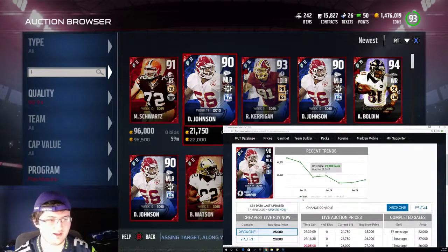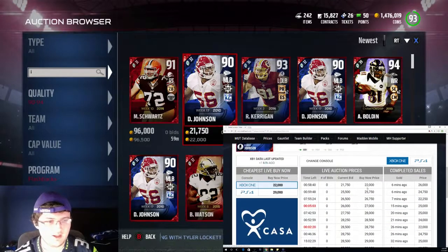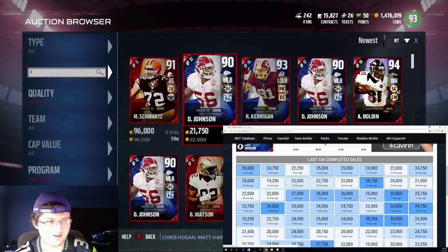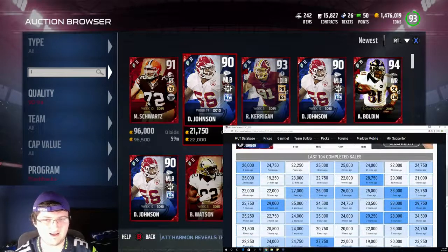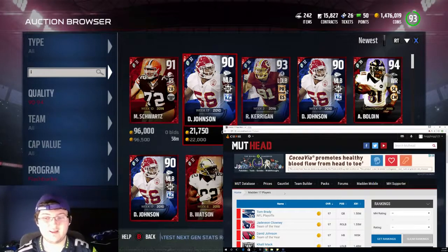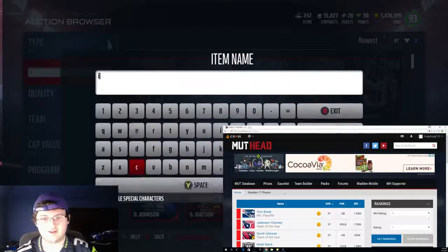The problem with this sniping method is it's very risky — you could lose a lot of coins. That's another reason why it's a lot more difficult than other sniping methods. Like the silvers — the most you'll lose is 500 coins. But with this method, you could lose 20, 30k. It's very dangerous — a lot more dangerous than other sniping methods.